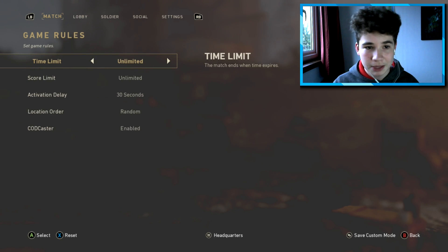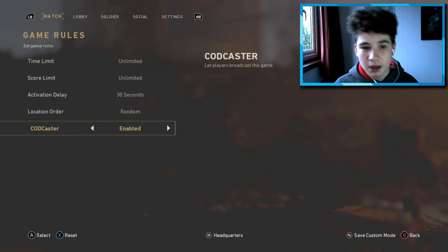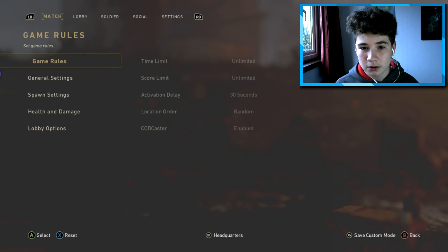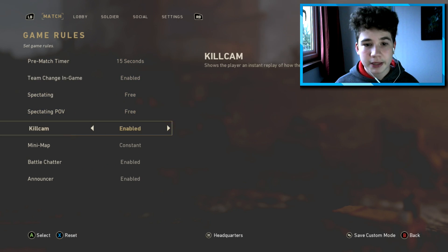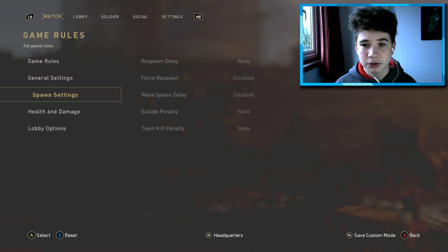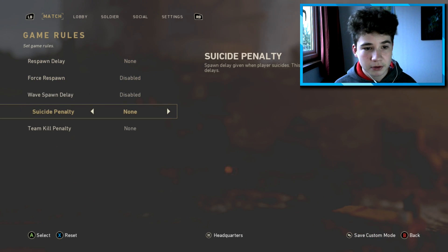I've got a preset saved here so follow along. Time limit: unlimited. Score limit: unlimited. Active delay: 30 seconds. Location order: random. CODcaster enabled. Pre-match timer: 15 seconds. Time change in game: enabled. Spectating: 3. Spectating pub: 3. Kill cam: enabled. Minimap: constant. Battle chatter: enabled. Announcer: enabled. If I'm going too quick just pause the video and go back.